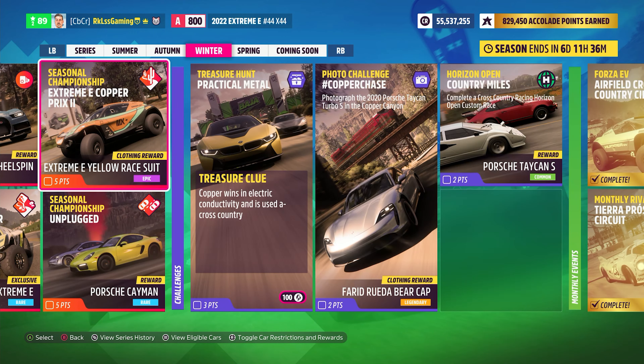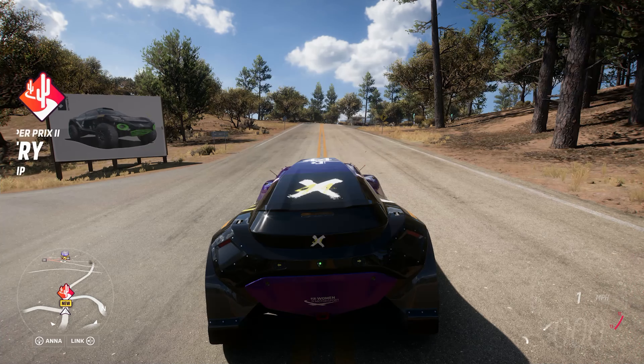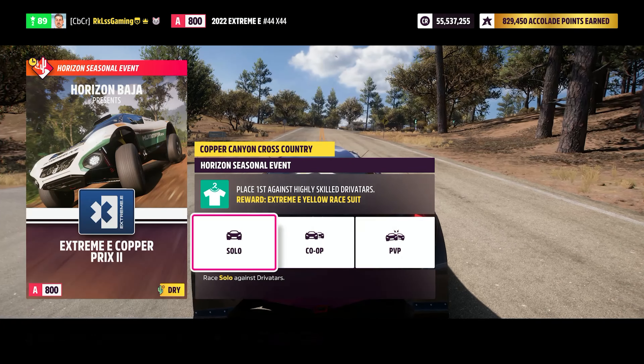I'm gonna use one of my Extreme E in A-Class. The first race of the seasonal championship, Copper Canyons Cross Country, is the cross-country race we need to complete for this treasure clue.